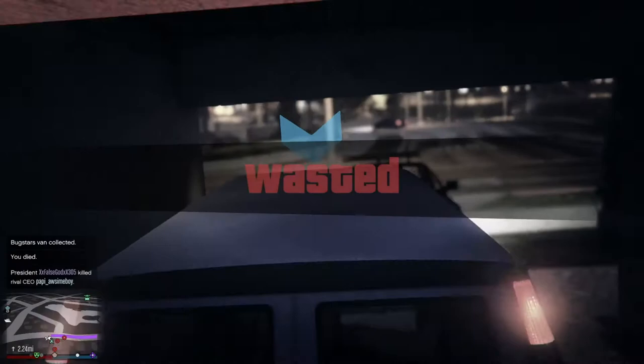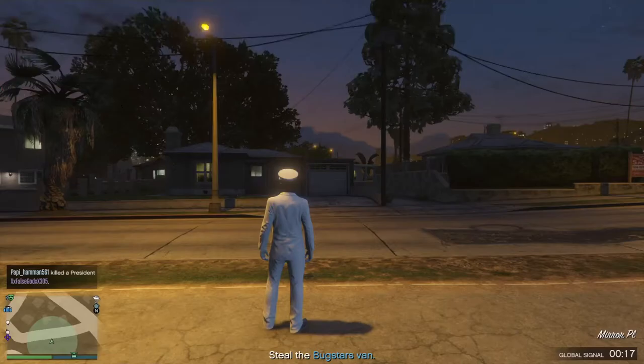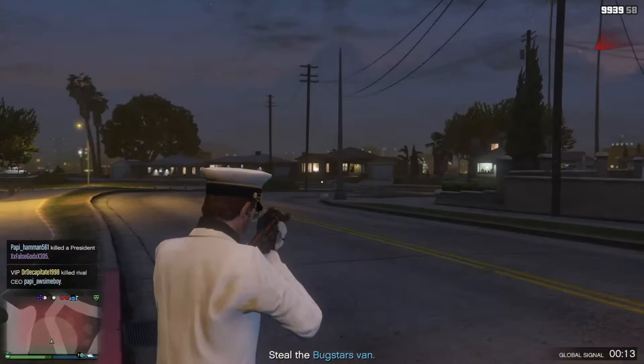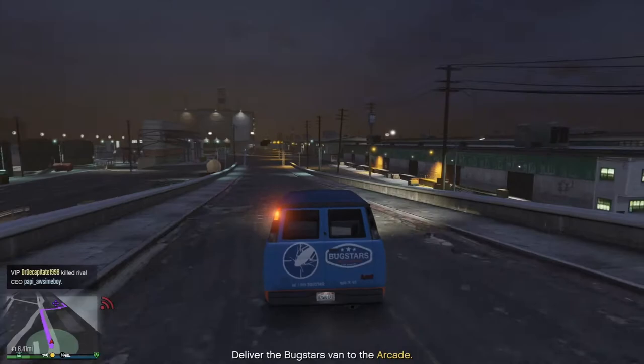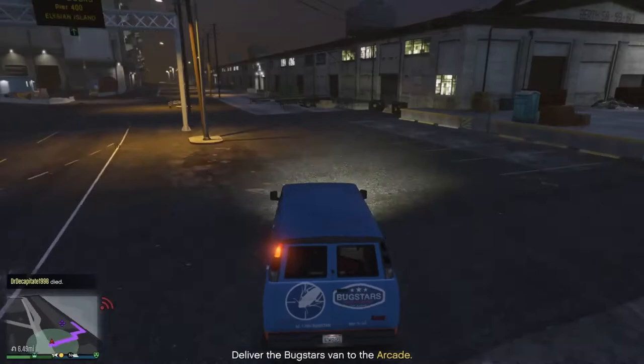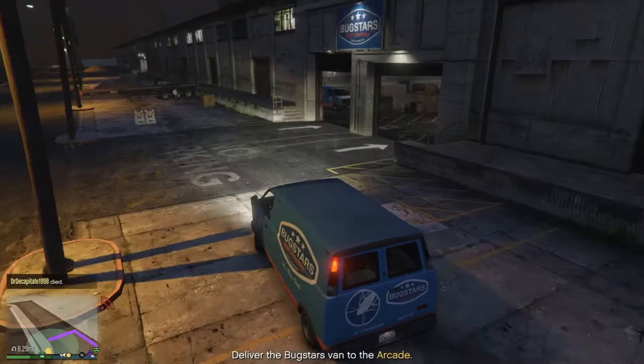Once you have the Bugstar Van in the setup mission, you're going to not do what it says on the screen. Instead, you're going to take this Bugstar Van and bring it down to Bugstar's warehouse. I forgot to put it up on the map so I don't have footage showing exactly where it is, but it's right near the nightclub down in the docks area — you should be able to find it. And once you get there, you'll see that all of these Bugstar Vans are available.